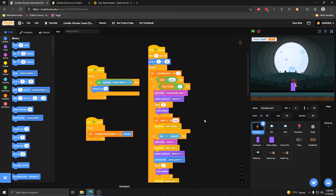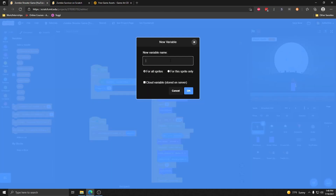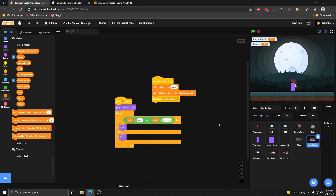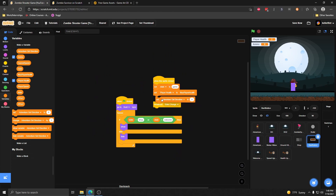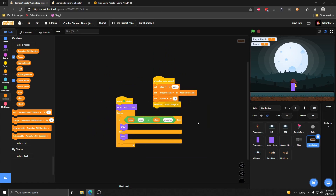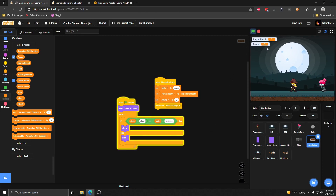The first thing we're going to do is add ammo to our game. We'll go into our variables and create a variable called ammo. When our game starts we're going to set that ammo equal to a certain amount — I'm going to start it with 5 ammo, so when we click start we get 5 ammo to start with.